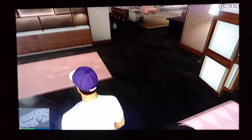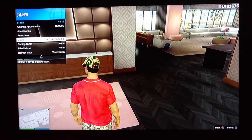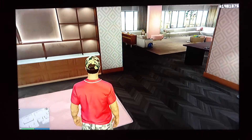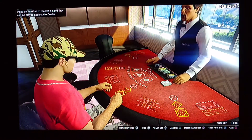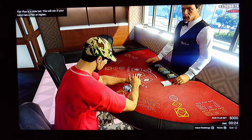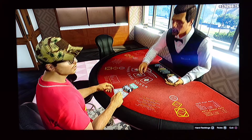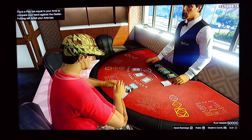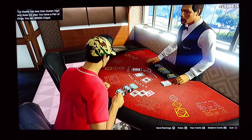Now get up, walk away from the table. Open your menu, go to style, change your outfit. Wait for the little orange circle on the lower right-hand corner of the screen. Now it's saved. Go back to the table. Max bet, max bet again. Hit the X button to play. I just won again — 160,000.